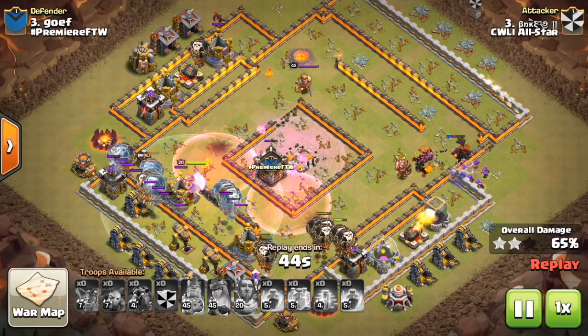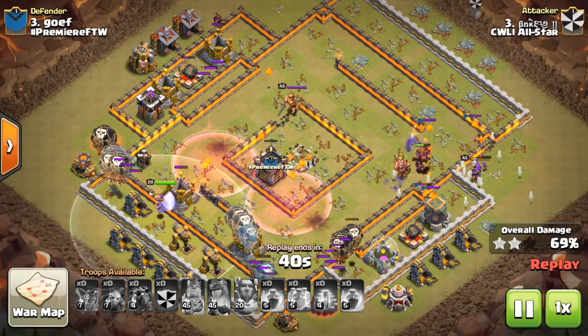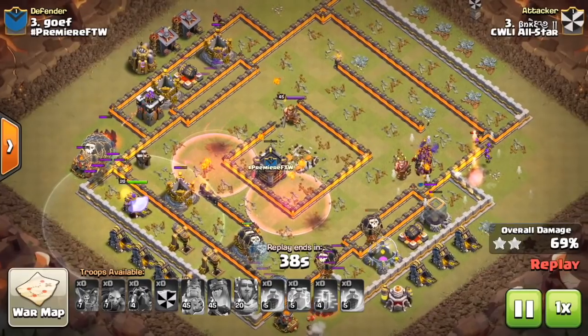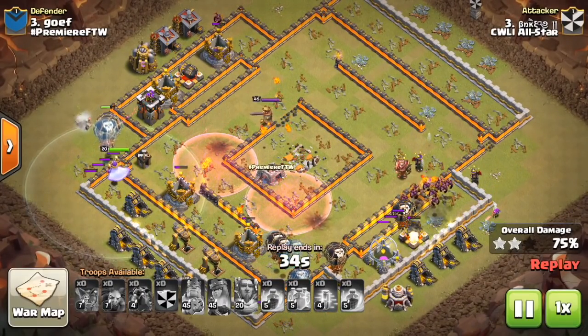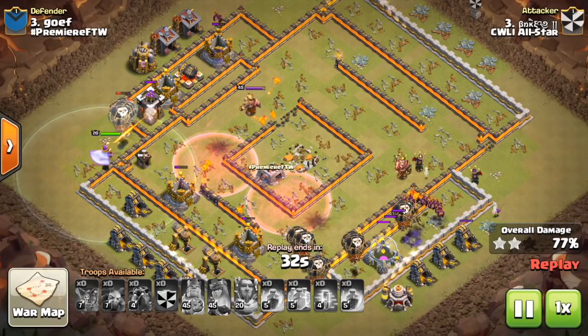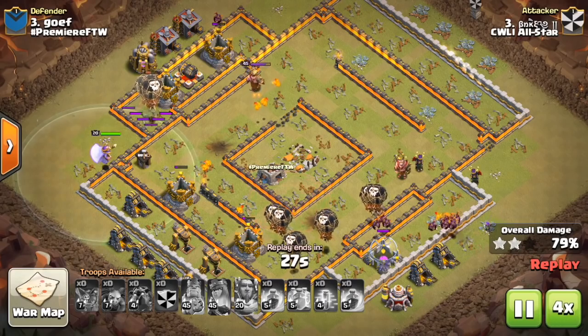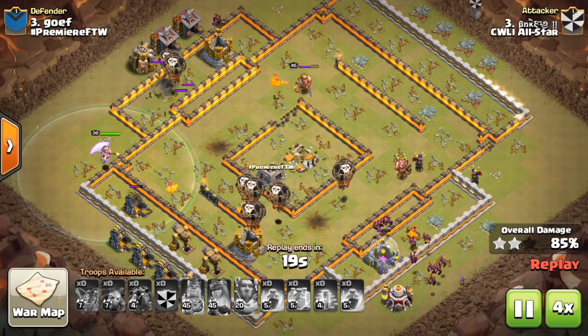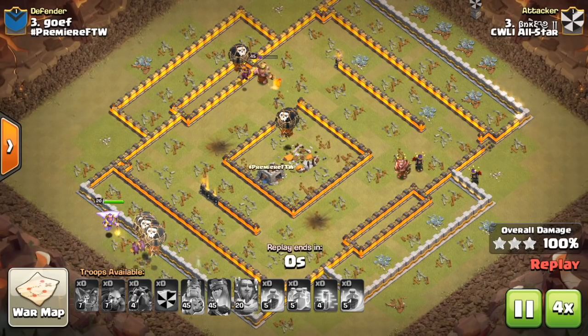This base is completely destroyed. The Lava Hound does pop — I think something lures it, not sure what — but the Lava Hound did come out, which is actually kind of weird. The minions deal with it and this one is over. Nice attack to this unpronounceable name from the Invite clan.